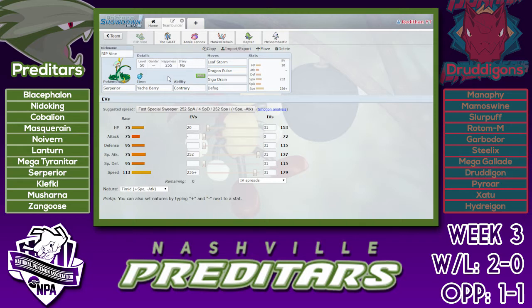This was kind of the only set. Leaf Storm and Dragon Pulse of course — Leaf Storm you gotta have. Dragon Pulse: he's got two dragons, both of which resist Grass of course, so Dragon Pulse is kind of necessary. The only other things that resist Grass are the Rotom, Garbodor, Xatu, and the Pirate — he actually has a lot of Grass resists. But all of them take a huge hit from Dragon Pulse at plus two.